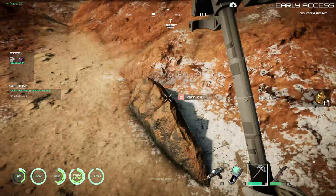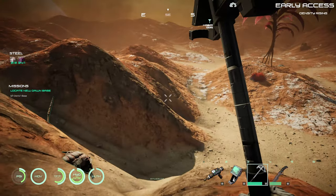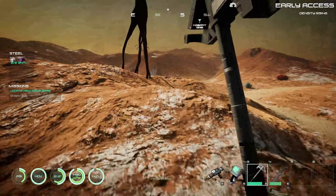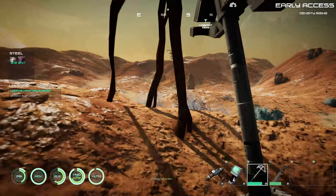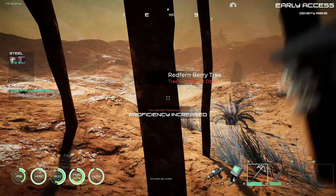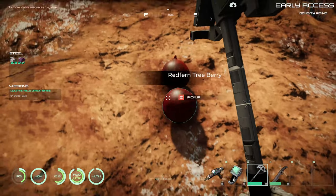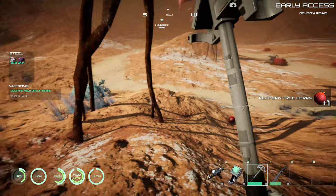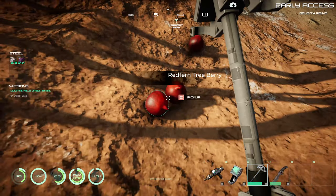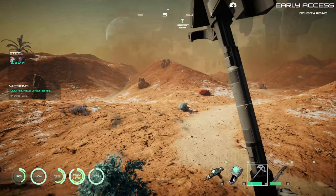I've got the yard for building ships and stuff researched. Once I've got enough points I can research the ship so I can get into space. Then we can check out the other planets, and there's actually a space station up there now too, I guess. Some of those other planets have minerals that we can't get on this planet.